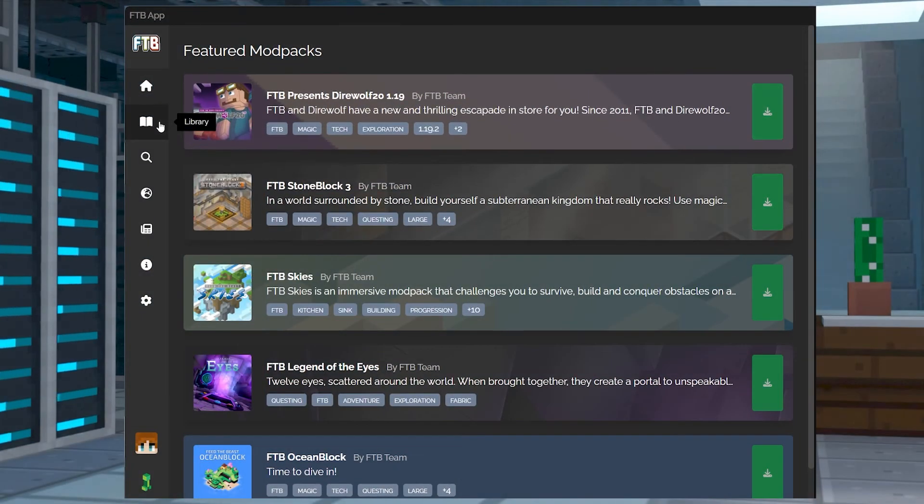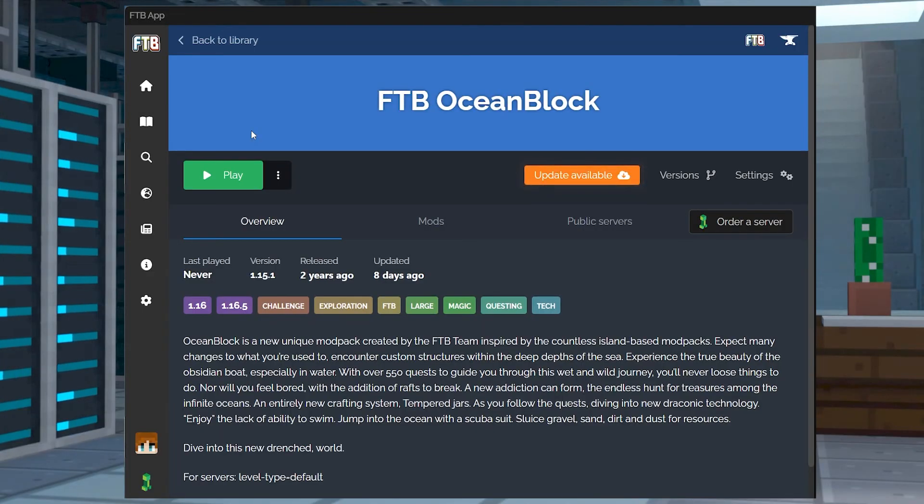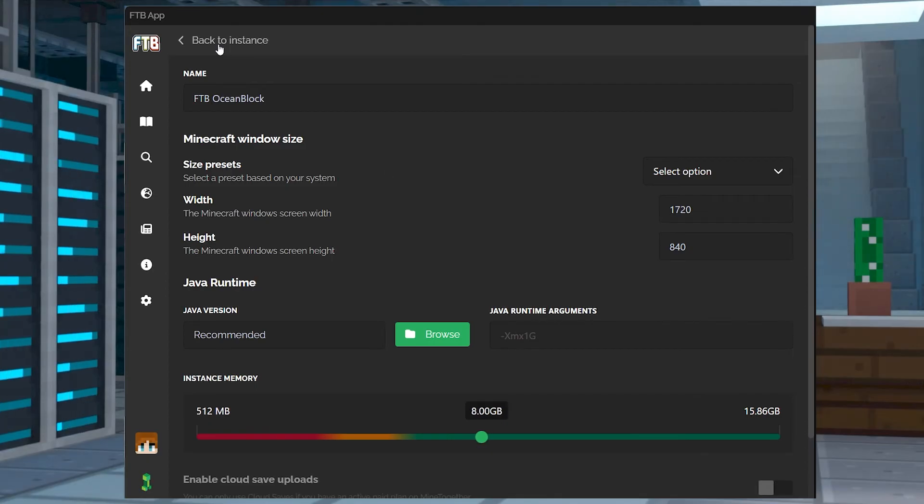Open the FTB app and click library from the top left corner, find your desired mod pack and select it from the list. Afterwards click settings near the right side of the screen and from here you can adjust the bar in the instance memory section to allocate RAM. When you're done just return to your mod pack to start playing.